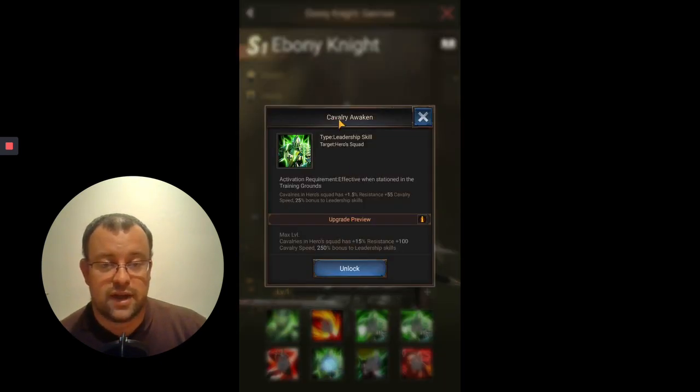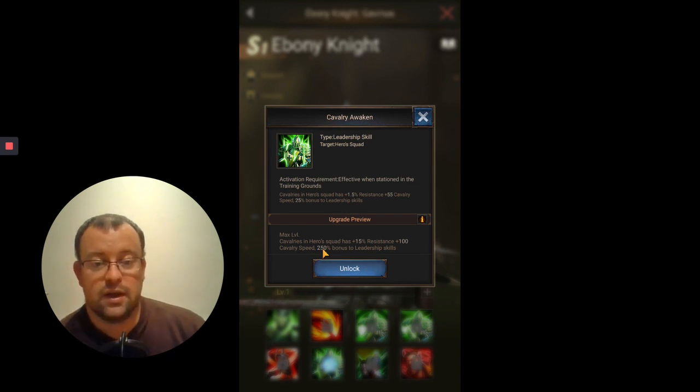Skill 6 is the usual Cavalry Awaken skill, applicable just for your hero squad. It gives the usual 250% bonus maximum for the leadership skills, allowing your troop numbers to reach maximum by boosting Skill 1 for extra troops, and also boosting skills 3, 4 and if unlocked, skill 7. Ebony Knight also gives plus 15% resistance and plus 100 cavalry speed, which increases the speed at which they attack.